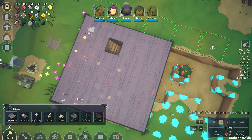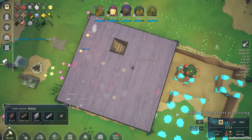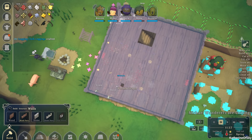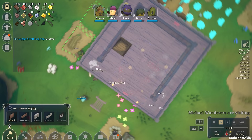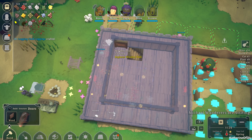I want to make a sort of parapet around here so this will be our main thing where they can maybe shoot off the sides. Let's go to structures, walls, wood parapets — we have them. We'll have a central room up here, and then we'll have the parapets going around the whole thing so we can shoot off the sides. We need doors too.